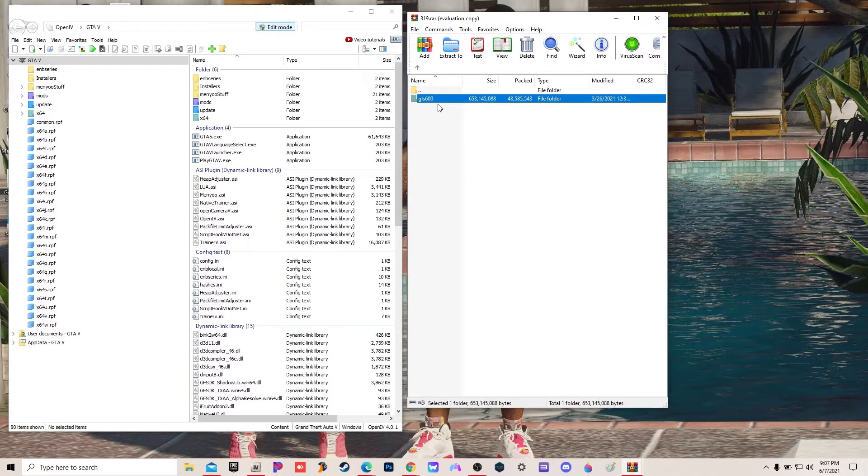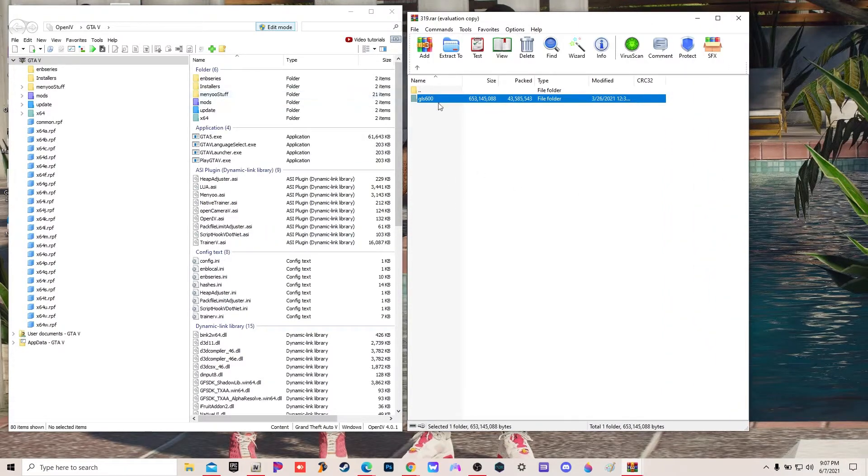So we got our OpenIV and we got our file. Now there are cars like this - actually like the Hellcat, the '21 Hellcat that's in the M5 Mods - there are files that look exactly like this. You open up the file and boom, it ain't nothing but a DLC. So I'm about to show y'all real quick how to fix that.